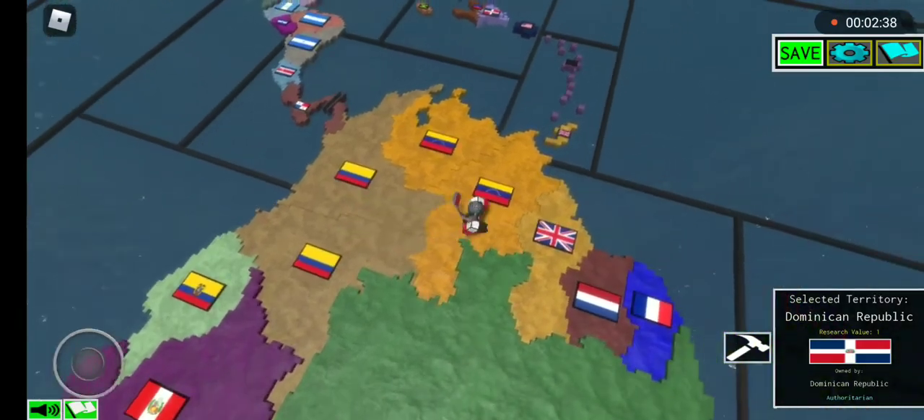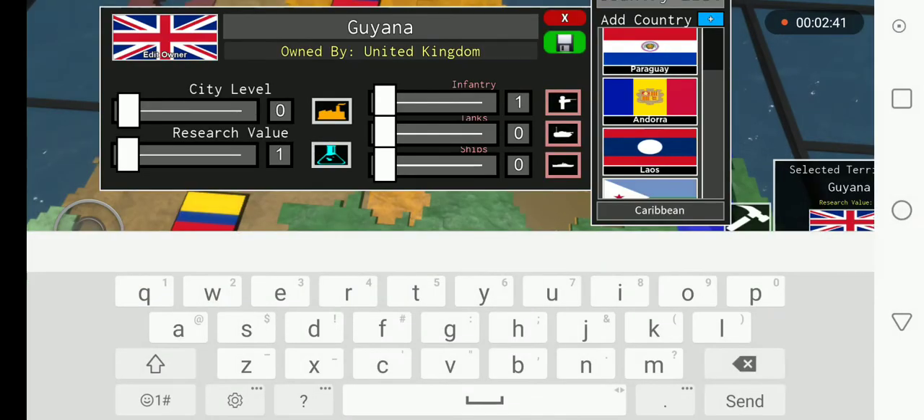Change the Dominican Republic to a democracy. Central America looks fine but Guyana and Suriname need to be independent.